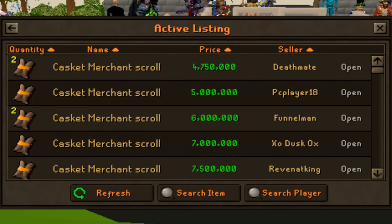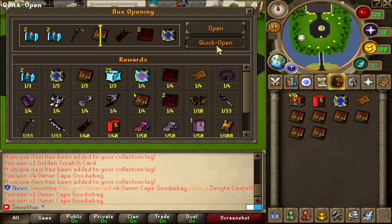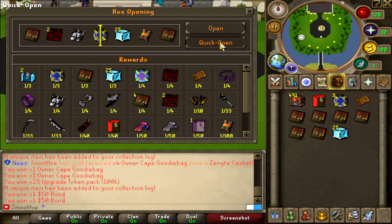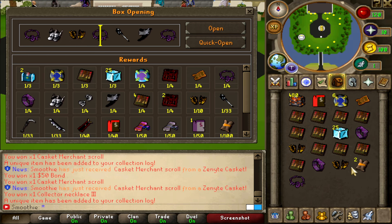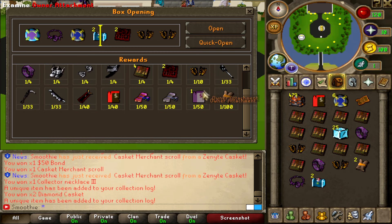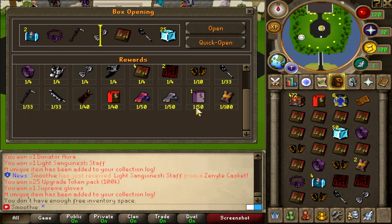Let's start opening — 500 Zenith caskets. Let's see how many owner attachments I can receive. Let's just quick open. That's a lot of goodie bags, a lot of 50 bonds, a golden scratch card, and the donator auras. A casket merchant scroll — 1 out of 100. Come on, give me the attachment instead. That's the first inventory. Second inventory has donator auras and light weapons — I guess the light weapons are worth around 30 mil.